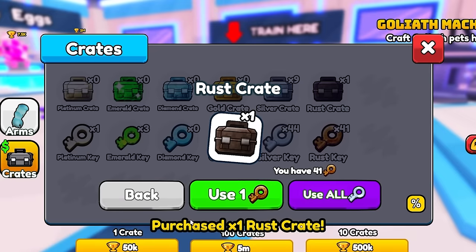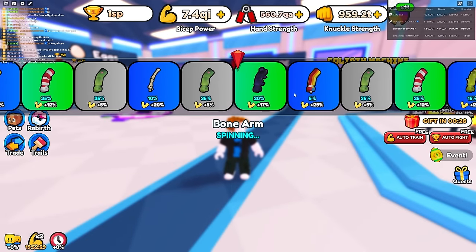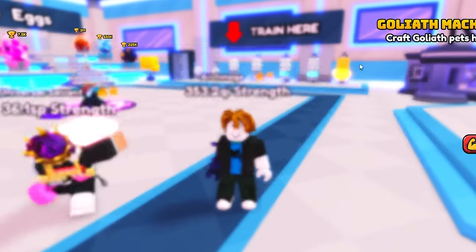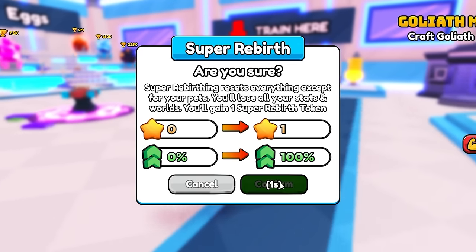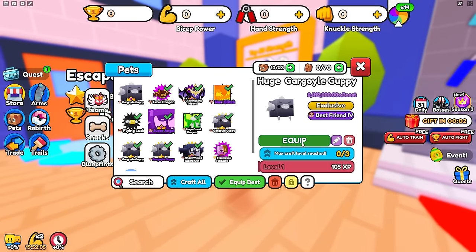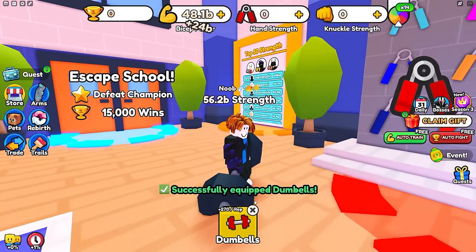I'll get one of these crates and look very newbie — maybe a bone arm or something. I'll equip this and then go super rebirth. I've got my main account in here as well. Let's go super rebirth just like that. As you can see I'm in the first world right now, with these pets equipped. I'll get a couple billion just so I don't look too newbie.